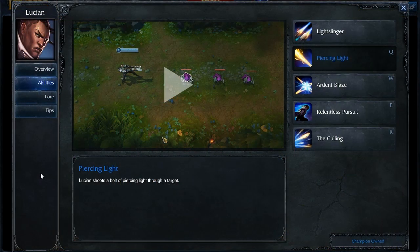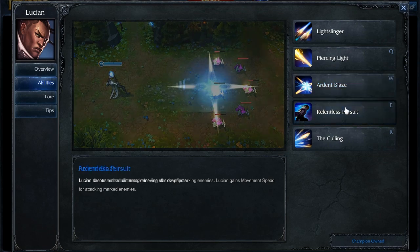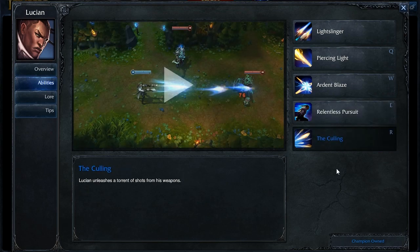As for Lucian's abilities, at level 1 you're going to want to put a point into your Q ability — we're going to also be maxing this out first. At level 2 or 3 put a point in either your W or your E. Take E if you want better chase or escape ability, but if you're just focusing on damage and the increased movement speed, go for W. You're going to be maxing out your W second because that's more important, and then finally maxing out your Relentless Pursuit last. And obviously don't forget to put points into your ultimate at levels 6, 11, and 16.